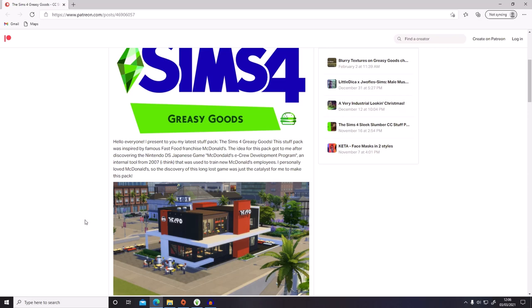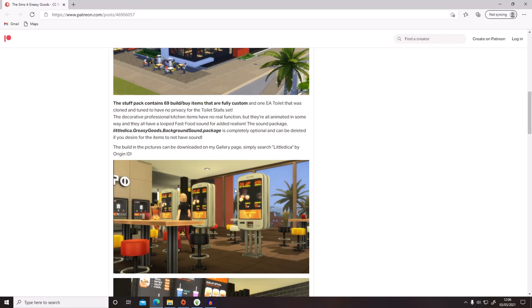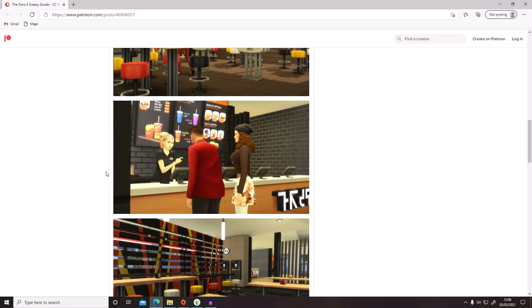This pack is inspired by fast food restaurants, especially McDonald's. It was inspired by a Nintendo DS game - the McDonald's E-Crew Development Program - that was used to train new McDonald's employees, which I did not know. The creator saw this game and decided to make this pack. You can see screenshots on the Patreon page, which I'll link in the description if you want to support the creator or download from there.